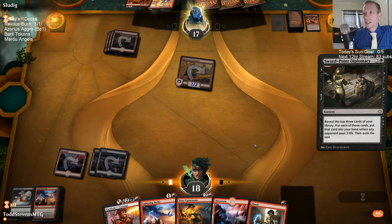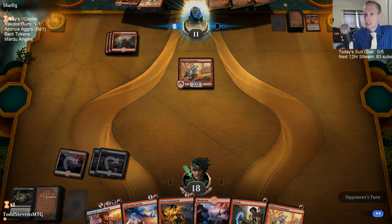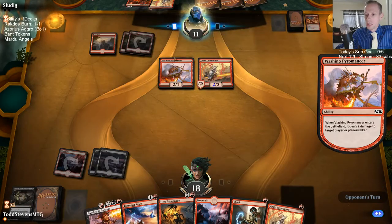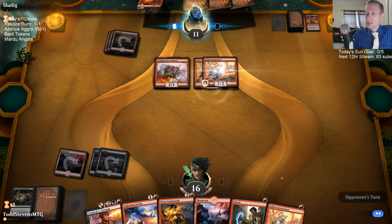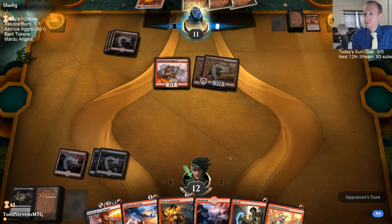They played the wrong land and then they could have attacked and had Light up the Stage be one mana instead of spending all three mana on it. They give us Lava Runner — they take three instead of Lightning Strike, and then three instead of Light up the Stage. So the Lightning Strike would have only dealt three to them anyway, and we just got to cast it for zero mana. Sword Point got to deal six, draw us a card, replace itself, and deal six. That's a pretty good burn spell — I'll take it.